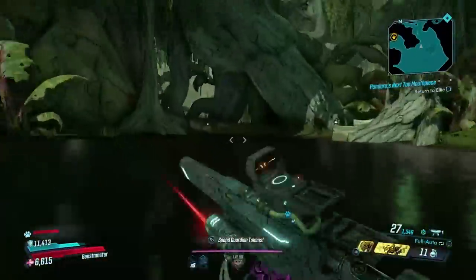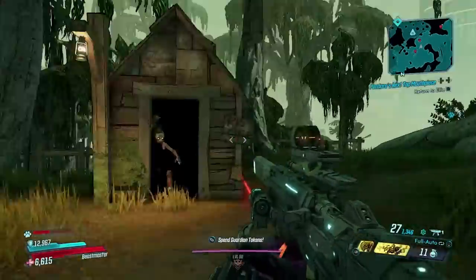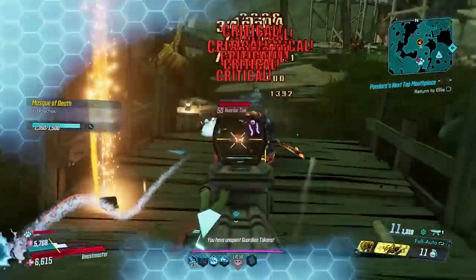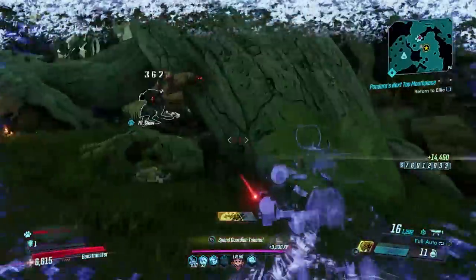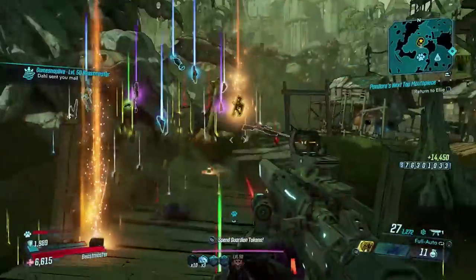Once you get to the safe point, run back towards that little town area you go through in the story mission. Right outside the safe point there's a chance of two other loot tanks spawning — I find that usually one comes out of the house and there's also a chance of one that just spawns in that general area.